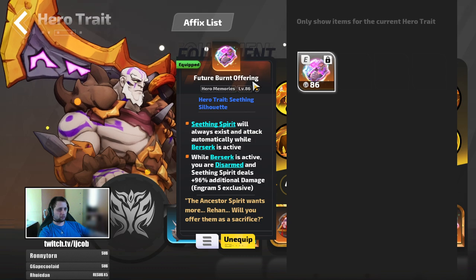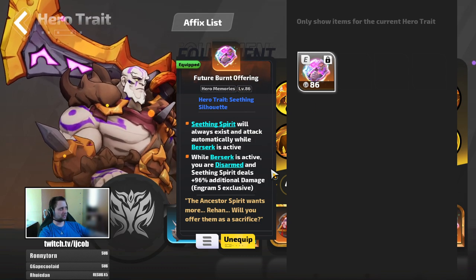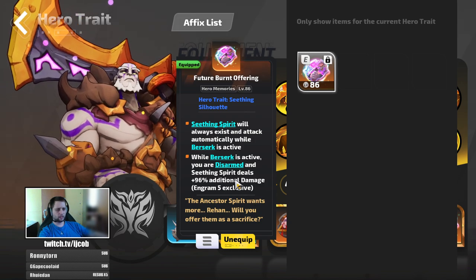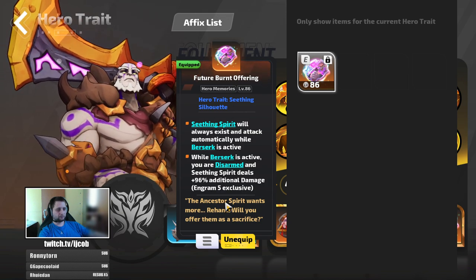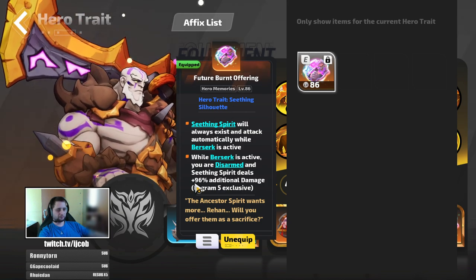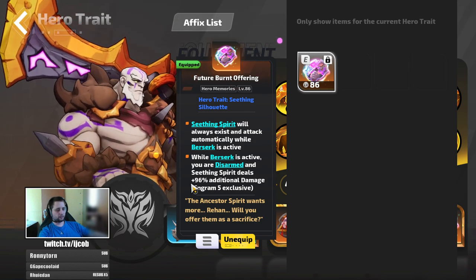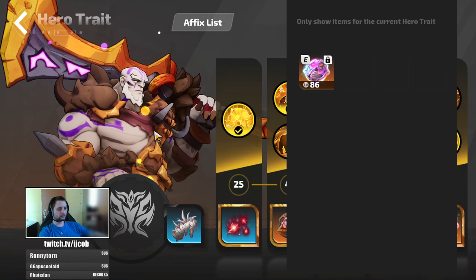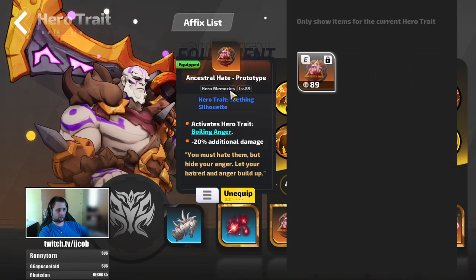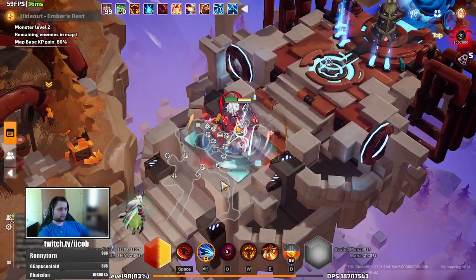I bought the normal version of Future Burnt Offering. If you don't have enough to buy this — which is around 180 to 200 — then just buy the prototype. You'll get maybe 45% less damage from the prototype, since the prototype caps at 60% while this caps at 100%. I'm still missing the normal version of Ancestral Hate as well.